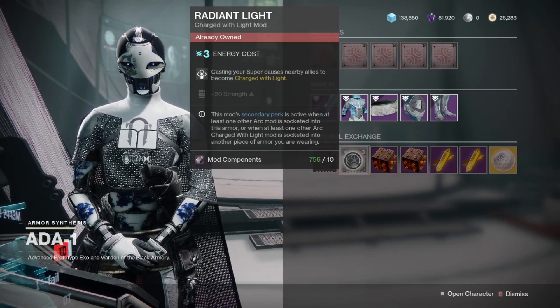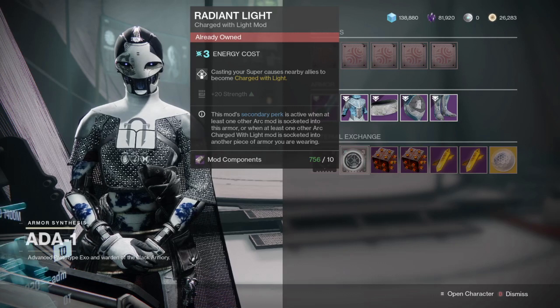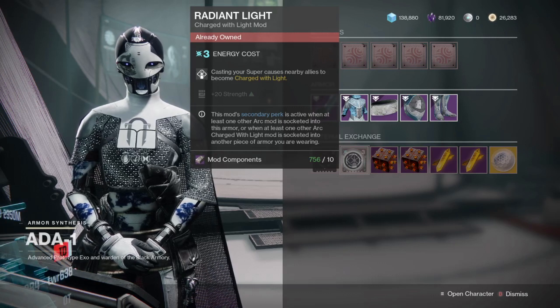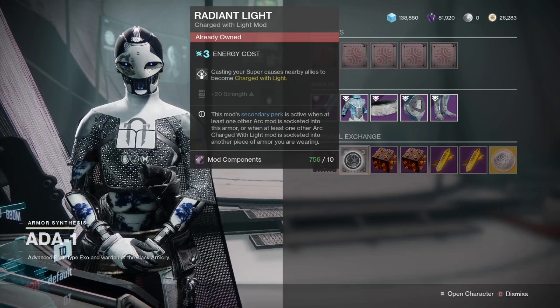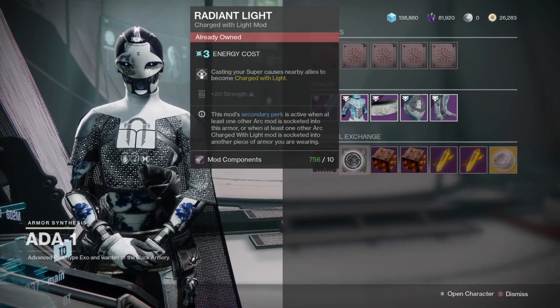Radiant Light is a mod where casting your super causes nearby allies to become charged with light. This is quite strong and useful in team-based content, especially for something like Raids that has 6 people where you can get even more value out of this mod, but it is still quite useful in 3-person content as well.